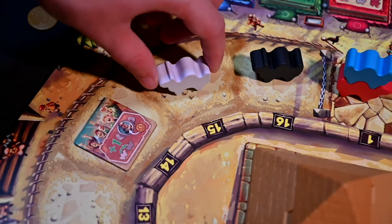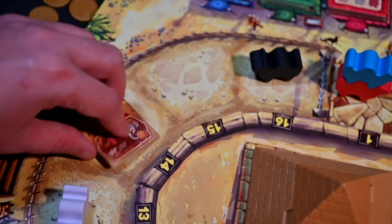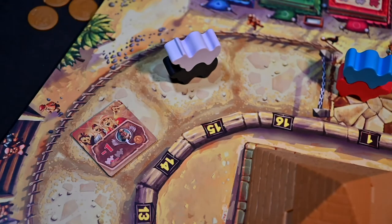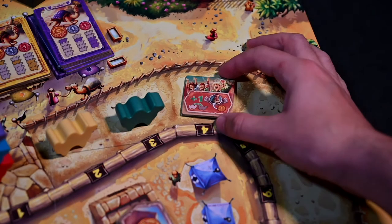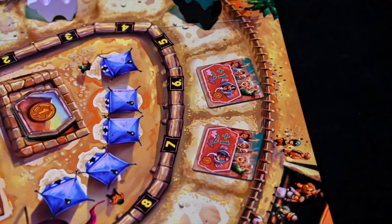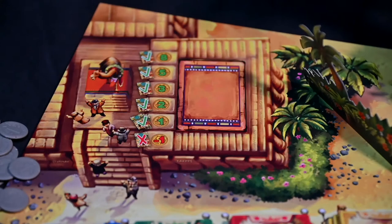A little side note: when a crazy camel gains or loses space due to a spectator tile, they move forward or backwards based on their own direction, not the direction of the other camels. Also, spectator tiles can only be placed on an empty space, and no spectator tile can be placed on space one, nor can a tile be placed next to one already on the board.